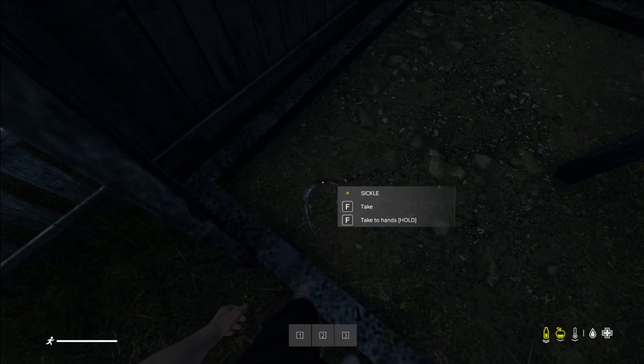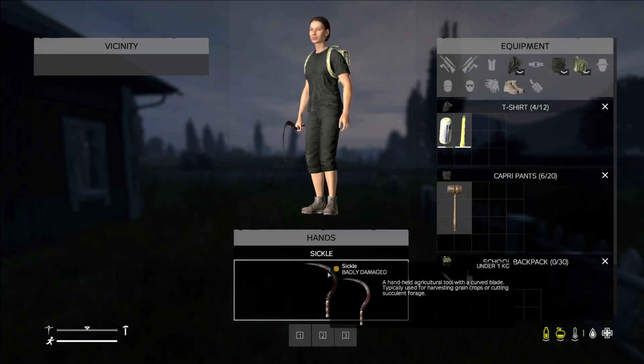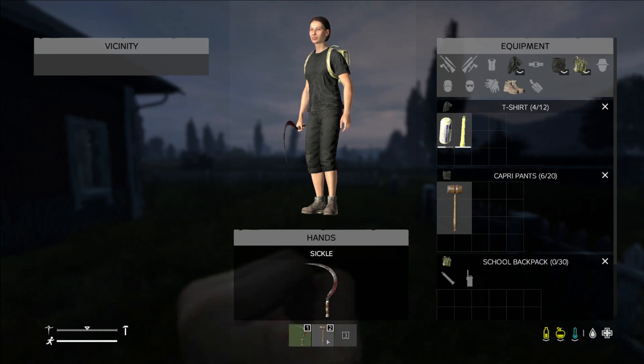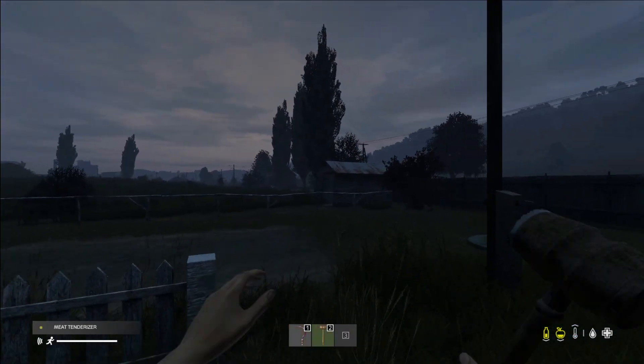So now, let's say this sickle — I put it straight in my hands. And your hotbar — you can put things in your hotbar really easily. You just drag it right down there. If you have two things in your hotbar, you can put two there and switch them. And if you don't want it there anymore, you just drag it off. That's how you can access things pretty easily.